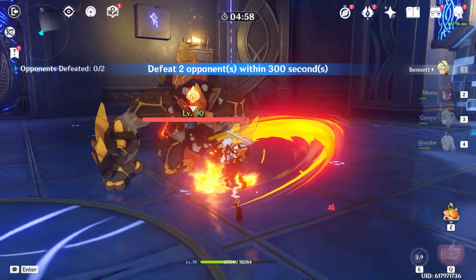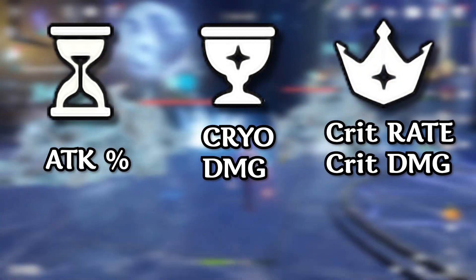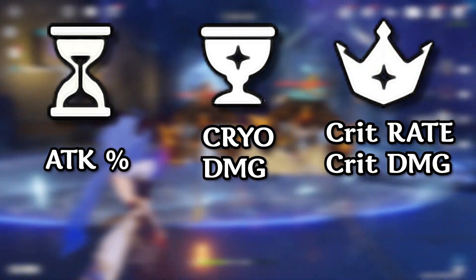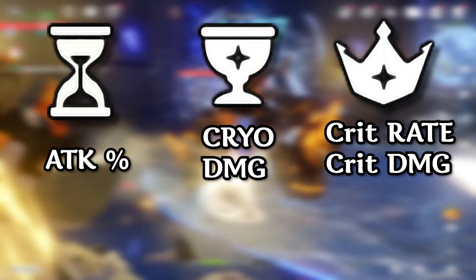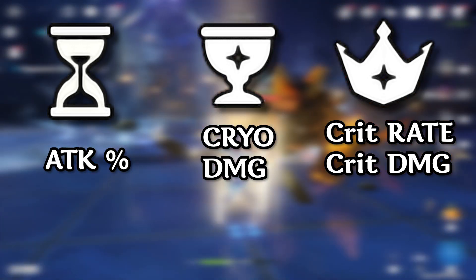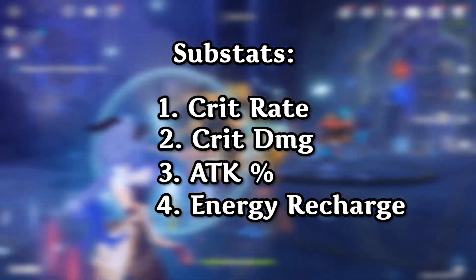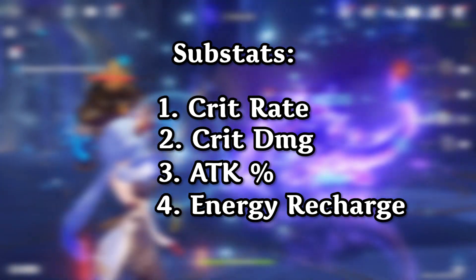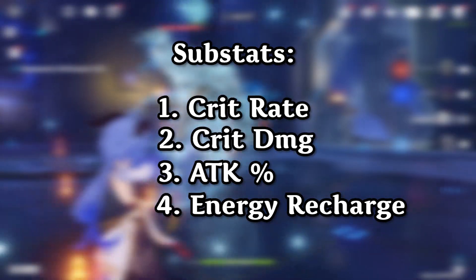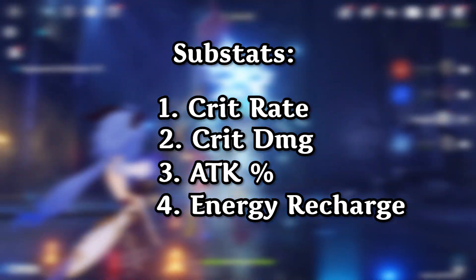For artifact stats on a main DPS Ganyu: use an Attack% Sands, Cryo Damage Goblet, and a Crit Rate or Crit Damage hat. If you have 4-piece Blizzard Strayer, consider holding off on a Crit Rate hat since that set already increases crit rate when enemies have cryo applied or are frozen. For substats, prioritize Crit Rate and Crit Damage, as well as Attack%. I also recommend Energy Recharge over Elemental Mastery when running 4-piece Blizzard Strayer, because elemental mastery doesn't do much for frozen enemies — but more Energy Recharge means your burst is up more often and enemies stay frozen more frequently.